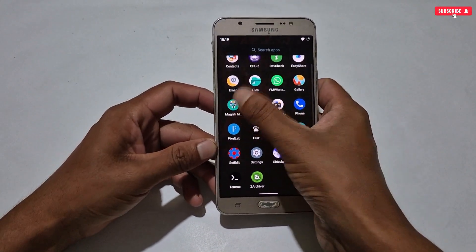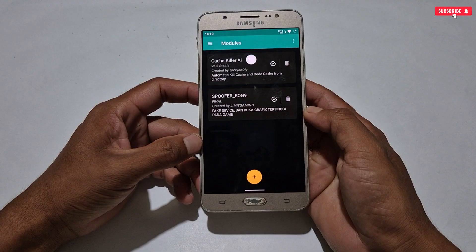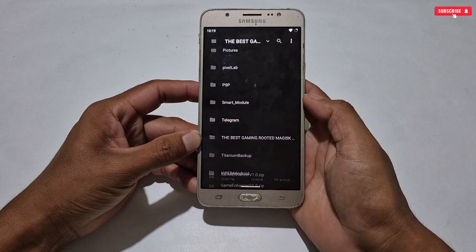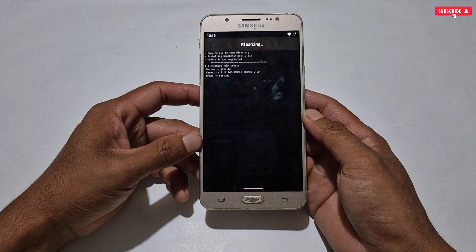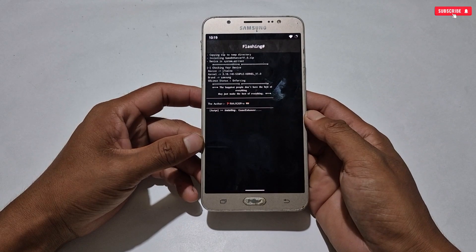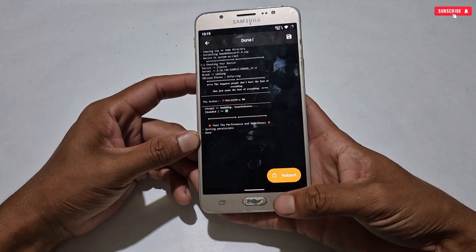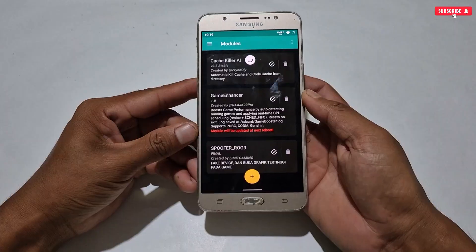To flash the module, first open Magisk Manager then go to the module section. Right now I'm using only two modules — Cache Killer and Rogue Spoof file, which I already shared in the last rooted files video. Now tap the plus icon and it will redirect to internal storage. Search the folder where you extracted the downloaded file, then simply tap the module file and the flashing process will start automatically.